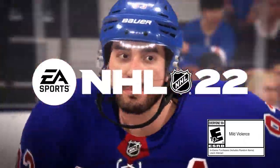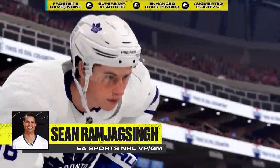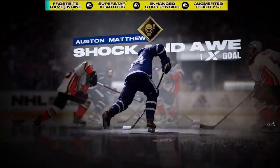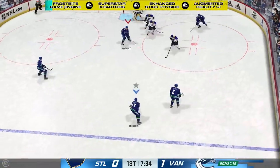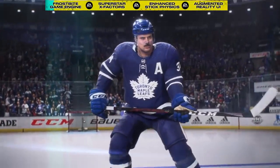Welcome to NHL 22, the first NHL game built on the Frostbite Engine and powered by next-generation consoles PlayStation 5 and Xbox Series X and S. With the introduction of Superstar X-Factors, the Frostbite Engine, augmented reality UI, enhanced stick physics, and much more, the NHL franchise is delivering not only the best gameplay, but the best-looking game to date.